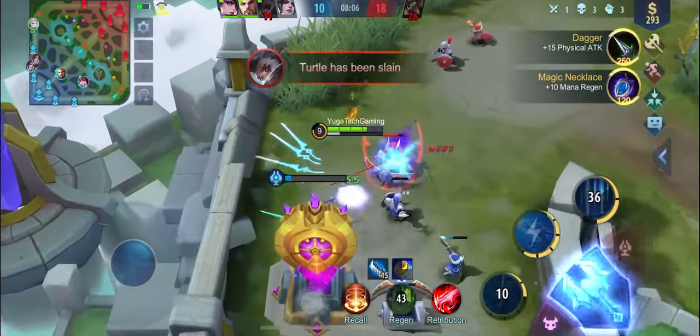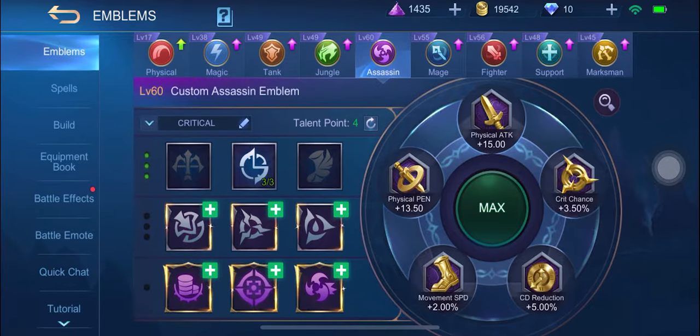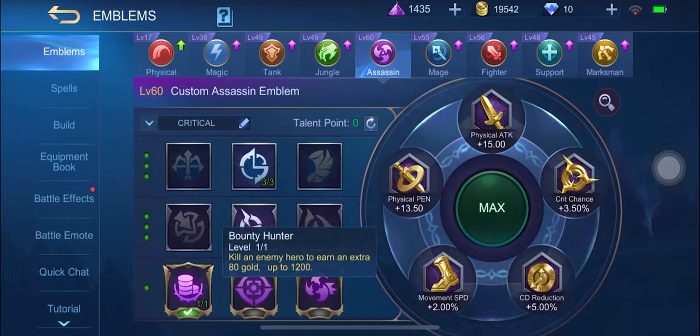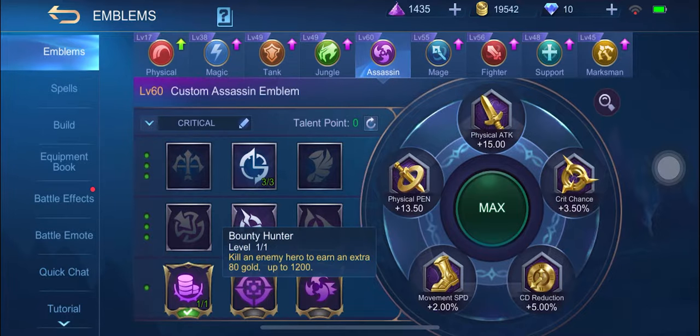Let's start with the emblem and spell. If you didn't know what the emblems are for, I would recommend you to watch our video for all the emblems in the game, so you would be familiar with every emblem for each role. If you use Ling, I suggest that you use the critical assassin emblem. But instead of level 3 agility, switch it to level 3 mastery that will give you plus 5% cooldown reduction. We usually use level 3 agility for assassins because they need to be fast. But like Fanny, Ling doesn't need movement speed because most of the time he will just jump on the walls to reach his destination. This critical emblem will help Ling to do more critical damage to the enemy. Also, the Bounty Hunter talent, because assassins are tasked to kill enemy heroes, and this will be a great benefit to them.